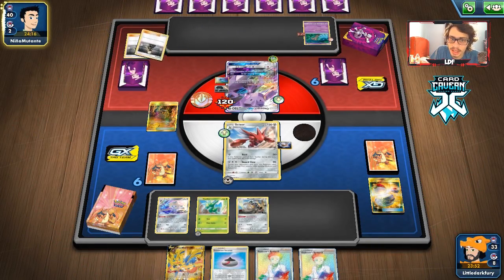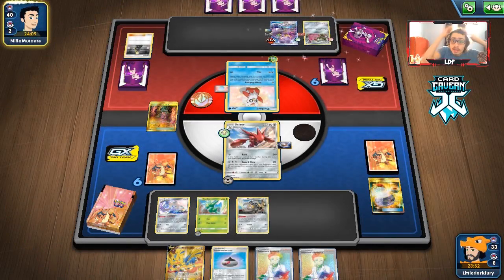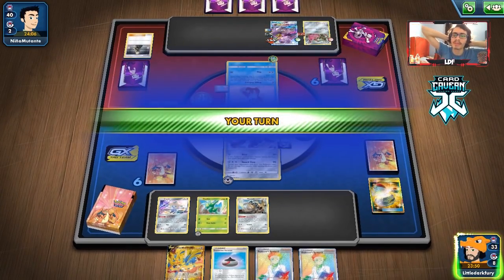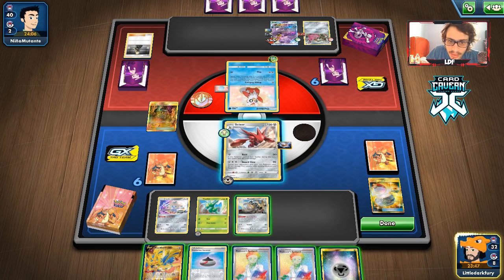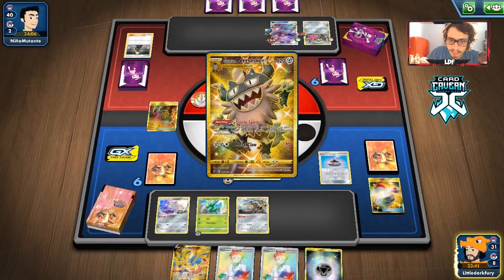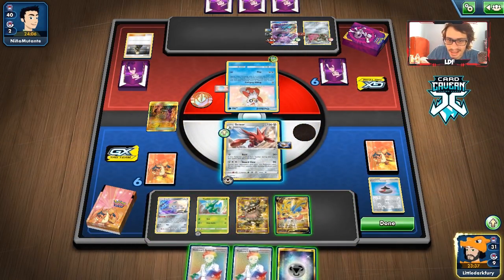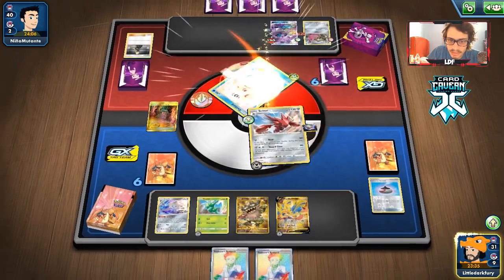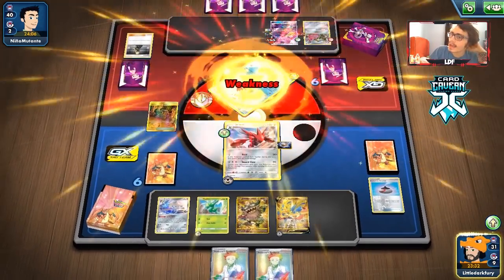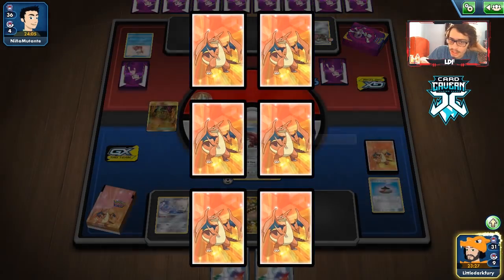My opponent uses Delibird's ability — choose any number of Pokémon that don't already have a tool attached, and attach tools to them! That's actually a busted card! He gets a Lucky Egg on the Genesect — my opponent just pulled an insane combo. Never mind — he doesn't even do anything with it. He's already weak to Metal, so we just need to get the Berserker for what I think will be a win. I'm just gonna hold my hand, put an energy there, and knock out this Genesect. The Egg activated — if this guy filled up his bench he could have gotten an insane amount of tools. I don't know if Delibird can put two tools on a Genesect GX.